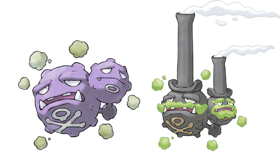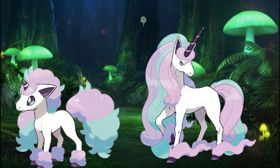Another example of this can be seen with the Pokemon known as Ponyta, because in other regions it's known for being a Fire type, while in the Galar region it's known for being a Fairy type. This is mainly due to it adapting to the forest by being exposed to life energy from the forest, which caused it to become a Fairy type.